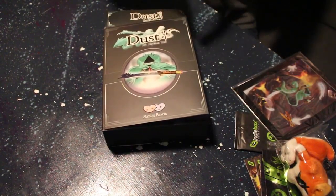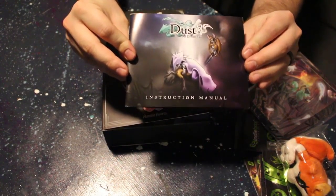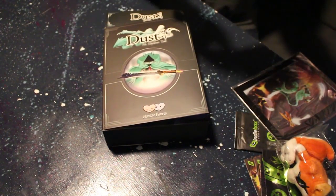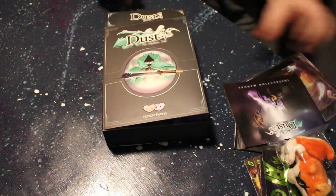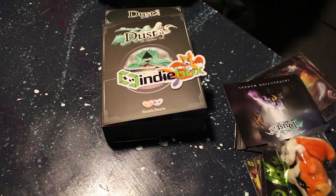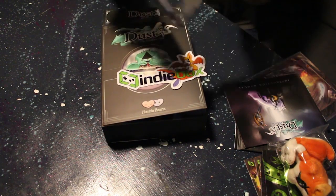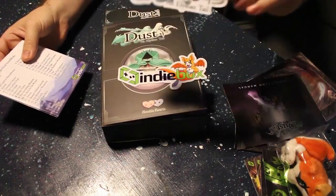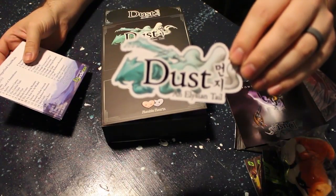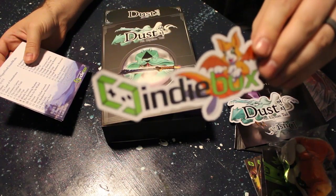Let's see what else we've got in here. The nice instruction book as always — those are really nice, with a lot of cool art in there. And there are stickers. I think I've got another sticker stuck to the back of this guy — here's a two-pack. That's a really good sticker, actually. I really like that one. I like the IndieBox one too; they always do really cool stuff with the IndieBox stickers.